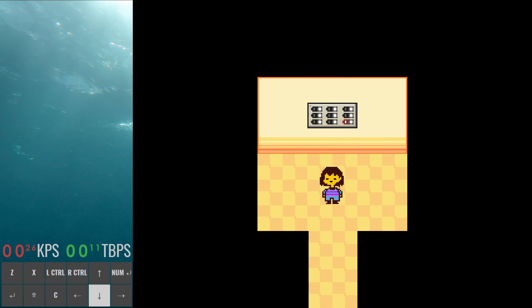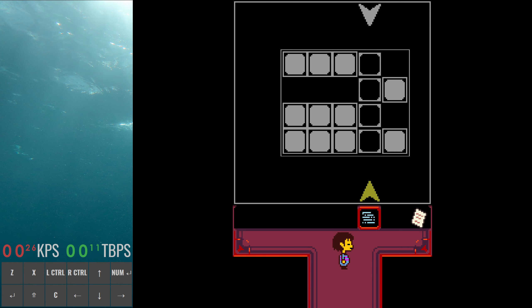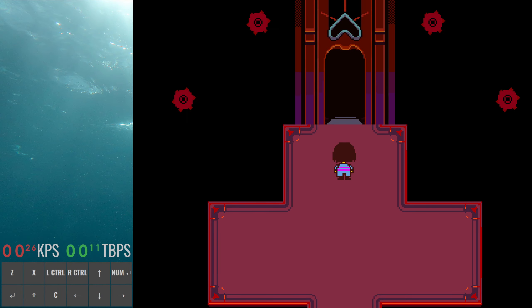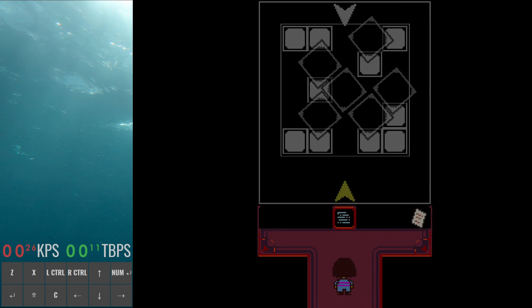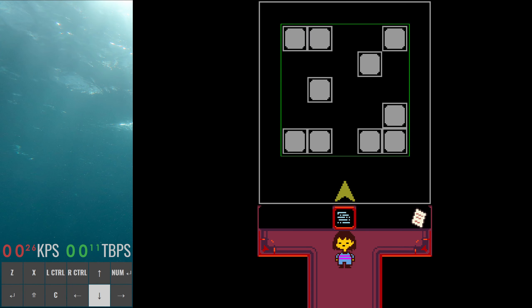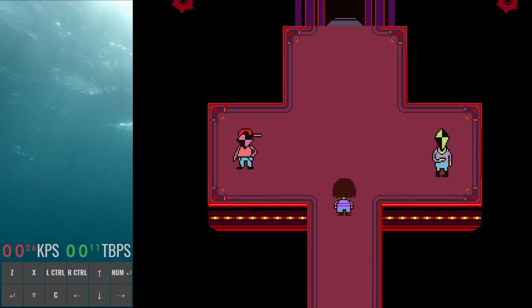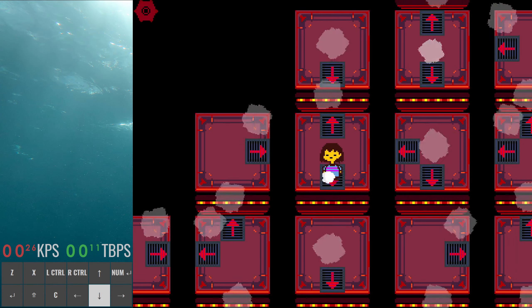Next up we'll want to go to left floor three. This is actually why we got an extra encounter on floor two. Going ahead to the north puzzle room — normally when you enter and go up, you'd get an encounter right about here. But because we got that story encounter early, we don't get an encounter here, so we can go straight in and do the puzzle solution. We also do the south puzzle. The normal strat is to do the south puzzle first, then come up and do the north puzzle. Then we can move on to Muffet's room.